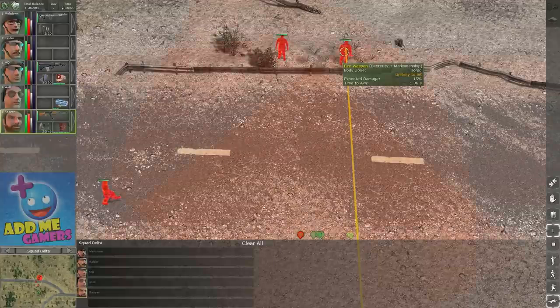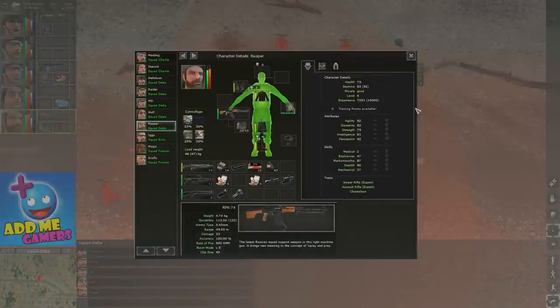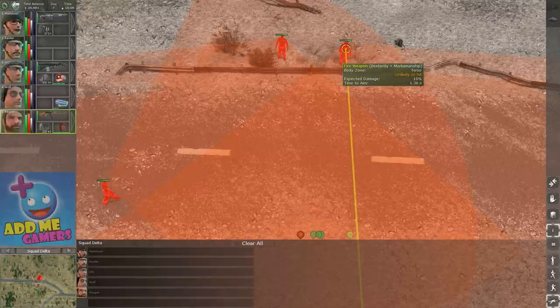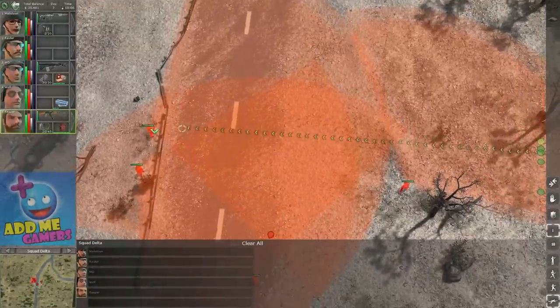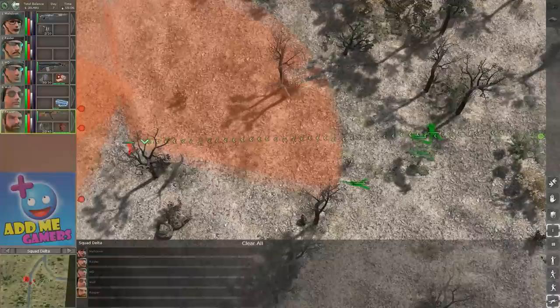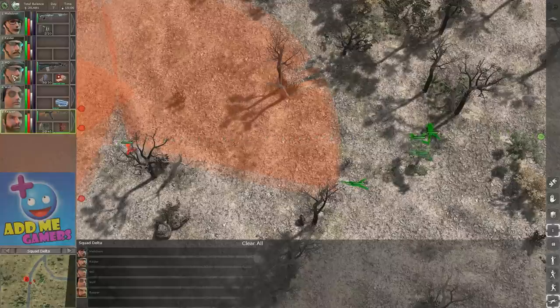From this distance without attachments the line is brown, meaning it's unlikely to hit. To be likely to hit — or better, high chance to hit — you want to be in the green zone. The green area only exists in the closer range portion of the line.